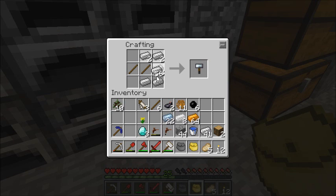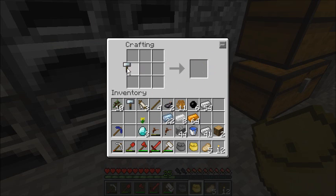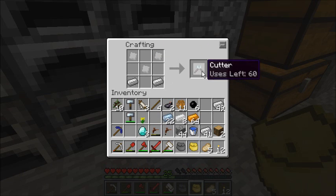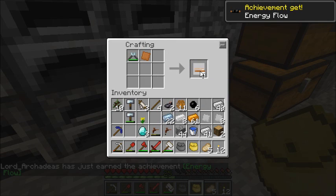The forge hammer — I probably want to actually have two of these, at least to start out, because I'm going to be making a lot of plates. The first three plates are going to be invested in making a different tool. Wire cutters, or I guess cutters in this case. I need eight more of these, and let's cut some wire — energy flow.